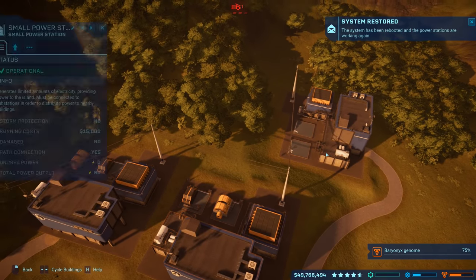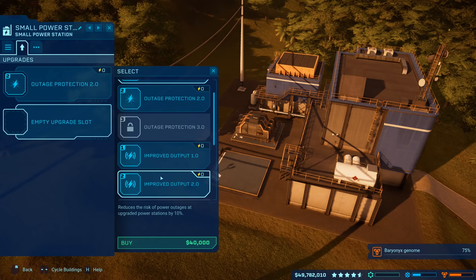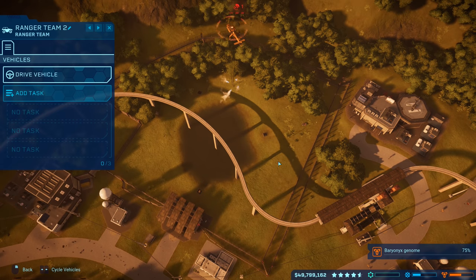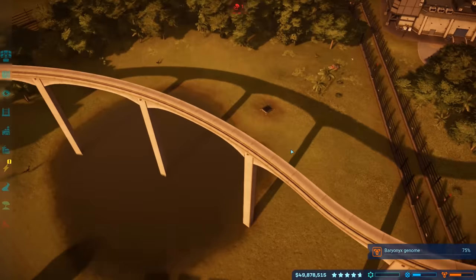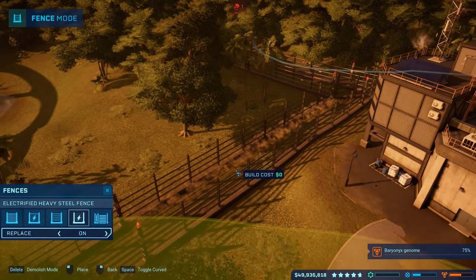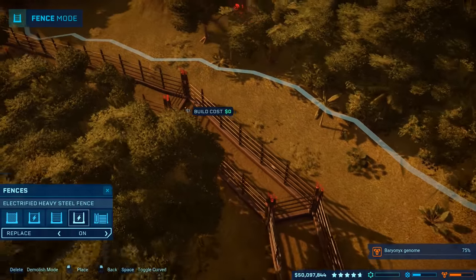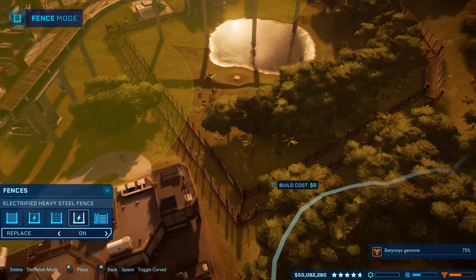Sabotage resolved — thank you! The sabotage reminded me I need to do upgrades — out of protection 2.0. We haven't had problems with out of protection 1.0 but let's do it anyway. We took care of the sabotage pretty quickly. I'm checking whether that section of fence is even electric — I don't think it was. The velociraptors must have found the one fence that wasn't upgraded to electric heavy steel. Those are some clever girls in there.